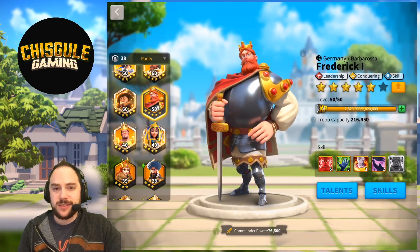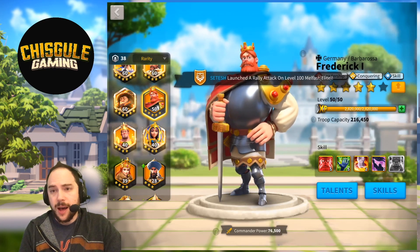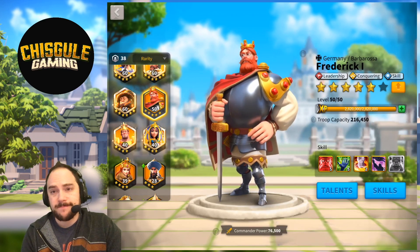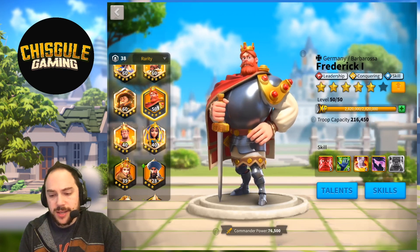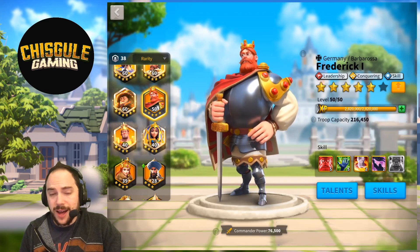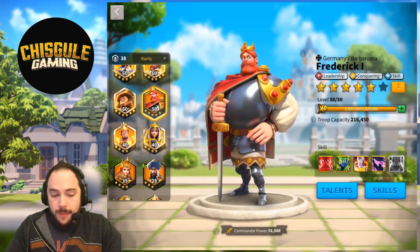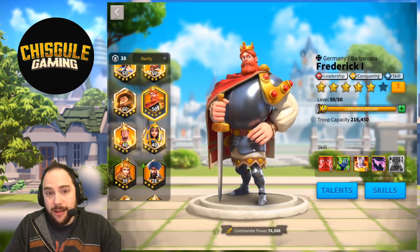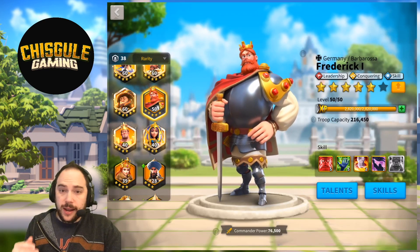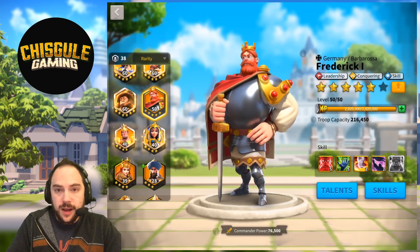Frederick — you can pair these two up and feel really good about it. You bring more troops, you get healing, you get big damage. Normally you want Frederick paired with a commander that offers a lot of synergy, like Yisong Ye with the 50% increase to active skill, rage generation, and skill tree. But if you did Frederick Primary and Alexander the Great Secondary, you'd have a very fast, super hard-hitting, super strong shielding army combination. I think it's decent — I wouldn't discount it.